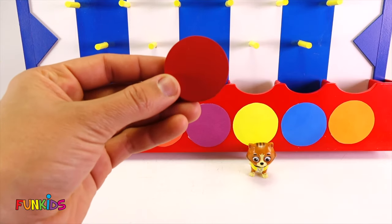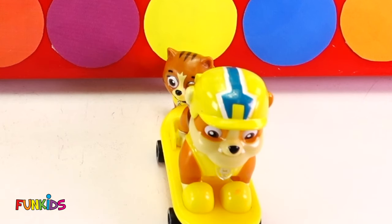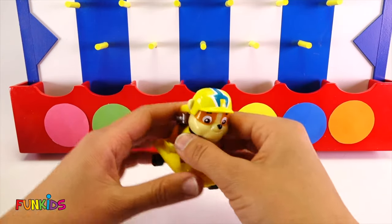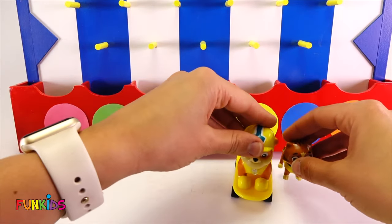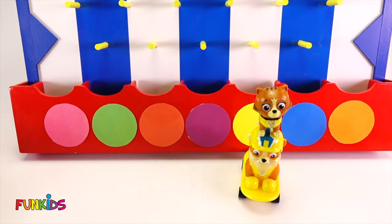Let's do our next red disc. Whoa, that one landed in yellow again. Look what else we got from our yellow circle — we got our skateboarding Rubble because he's all yellow! Woohoo! Look at all the stuff we got from yellow. Can we set our cat on top of Rubble's head? Yes we can, look!